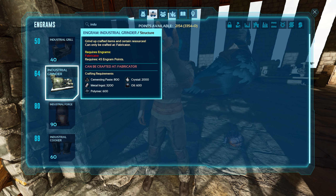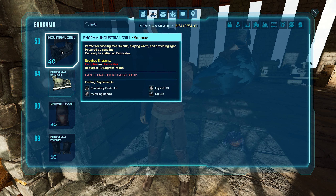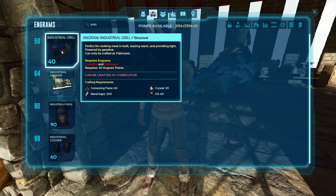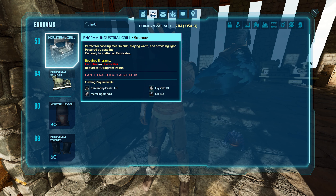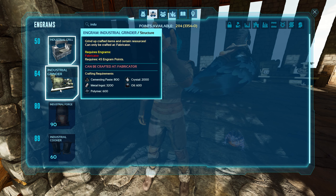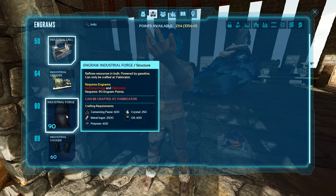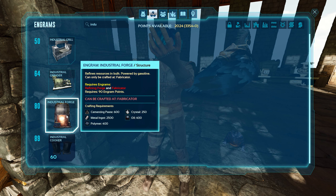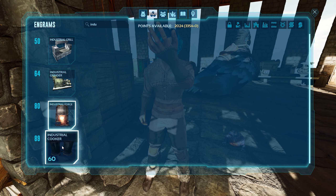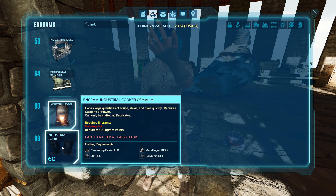So I have a lot of stone, wood, and thatch. We're going to learn all these things. The industrial grill is actually the least expensive, but we don't really need it right now. We'll unlock it — we have plenty of points. We'll unlock the industrial forge as well, which we're going to need.